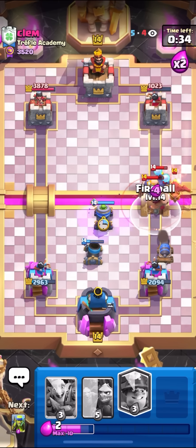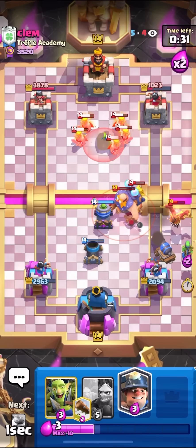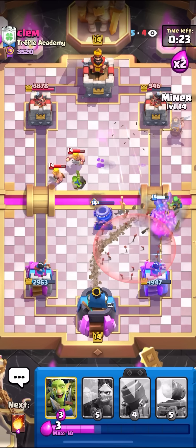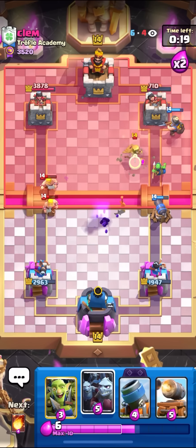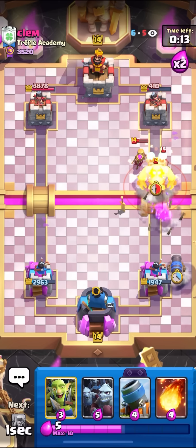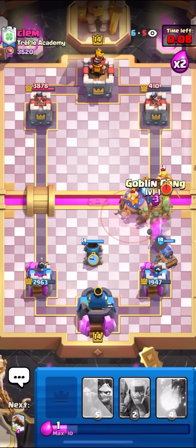I'll go for my Evo Mortar here, and then I'll just Fireball this back as well. I'm going to go for my Spear Goblins down low, just to snipe down the Phoenix. He had to waste his Barbs on my Evo Mortar. Evo Mortar is so broken — it already took care of the Barbs. I'll just Miner here. Spear Goblins on tower. He just goes for the Mother Witch, but the pig is going to die to my Cannon. That's two Logs and a Fireball. I'll just set up my Cannon Cart and go for my Low Defensive Mortar — that should kill the Mother Witch.